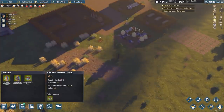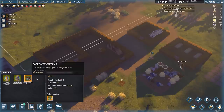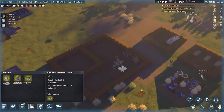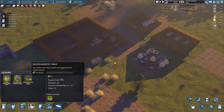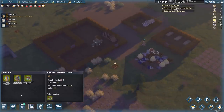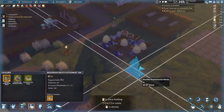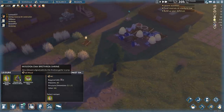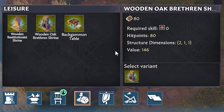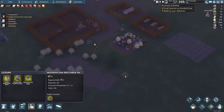Let's take a look at leisure — backgammon tables are a way to get some entertainment for our folks, and it's actually the only form of play leisure in the game right now, though there'll probably be more in the future. There are also Restitutionist shrines for the Christians to worship and pray, and Oak Brethren shrines for the pagans. Looking at this shrine icon — I'm sorry, but that does not look like a Minecraft villager to anyone else?